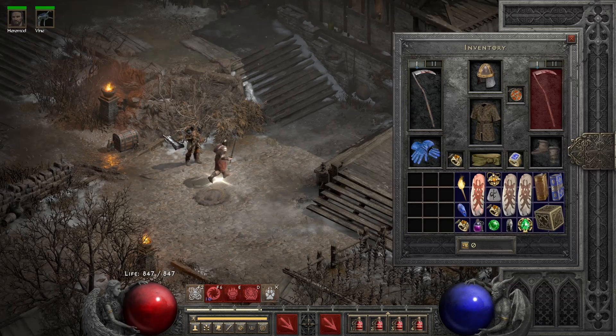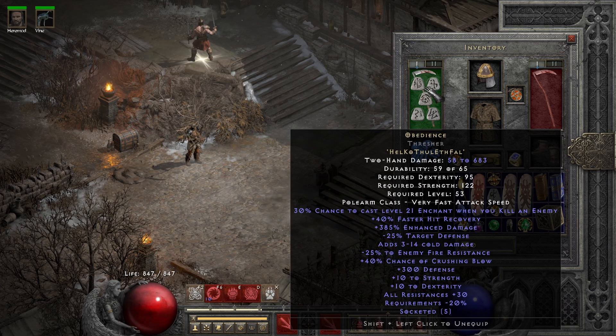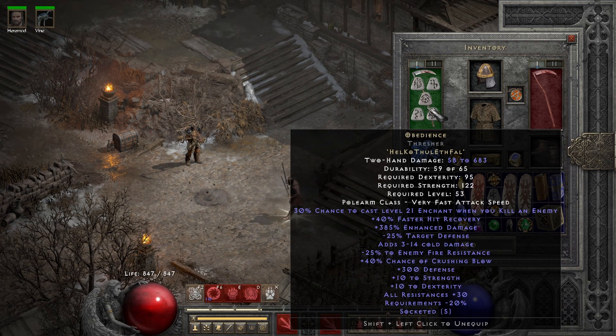Going into items, I have an Obedience in a Thrasher. Obedience is a great runeword because it has all resistances, it has Crushing Blow, and most importantly the minus 25% to enemy fire resistance which greatly helps our damage output. It also has minus target defense, and the Enchant proc is very good for us — it gives us a lot of attack rating. Overall just a very good budget runeword, maybe even the best for a budget Fireclaw Druid.